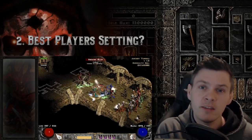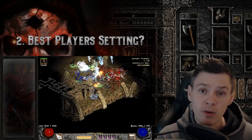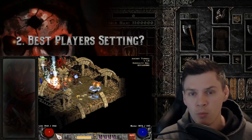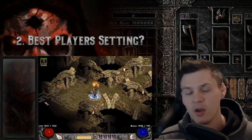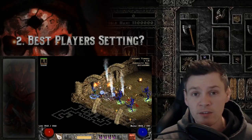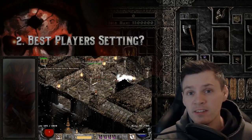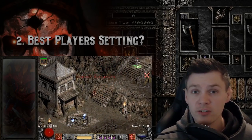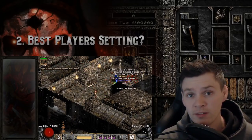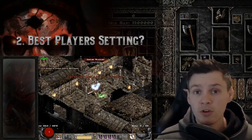If you're solely targeting uniques in level 85 areas, the best players difficulty setting is Players 1, because you'll be focusing on champions and boss packs only. They have higher chances of dropping uniques versus regular white monsters, and they always drop one item no matter what the players difficulty setting is. Super uniques like Pindle or ThreshSocket also always drop two items regardless of difficulty, so again Players 1 is optimal — just maximize your magic find.